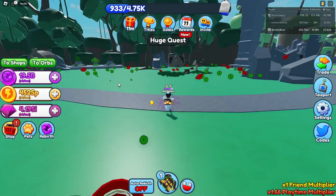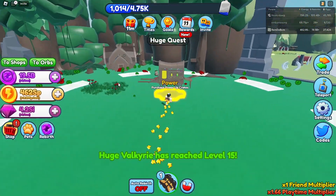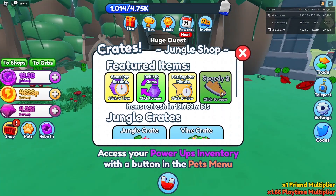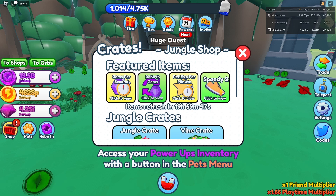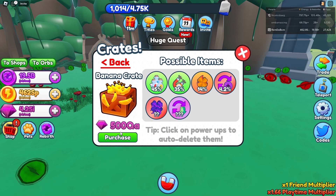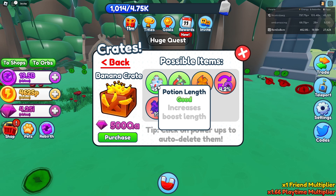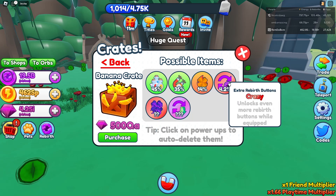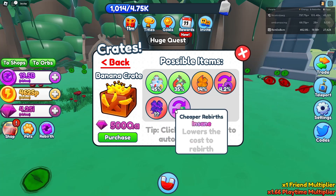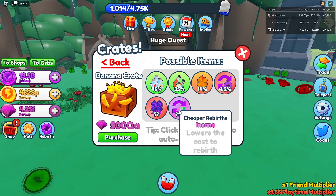Let's go to Jungle World. There's the new banana crate for 500 QA gems. It has potion length, faster collecting, legendary luck, extra rebirth buttons, secret luck, and cheaper rebirths guys.